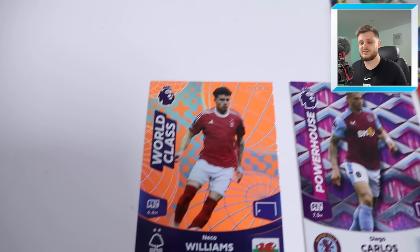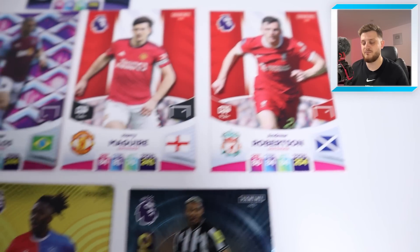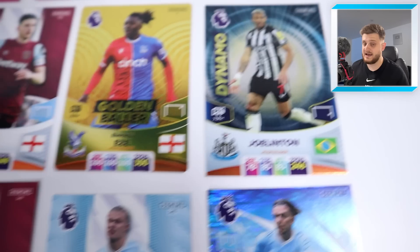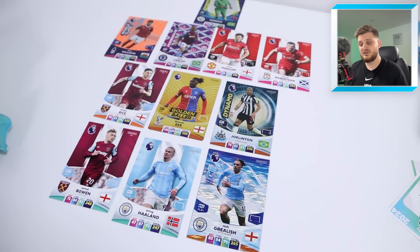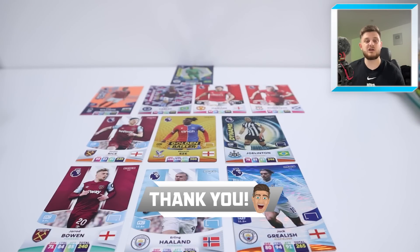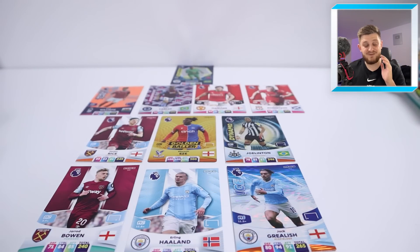After episode one, here is the team built around the Abiré Eze golden baller: in goal, top keeper Ederson; right back Neko Williams (world class); centre backs Diego Carlos and Harry Maguire; left back Andy Robertson; midfield Declan Rice, Abiré Eze, and Joel Linton; front three of Jared Bowen, Erling Haaland, and Jack Grealish. That's the end of episode one — smash the like button, subscribe, and stay tuned for episode two!